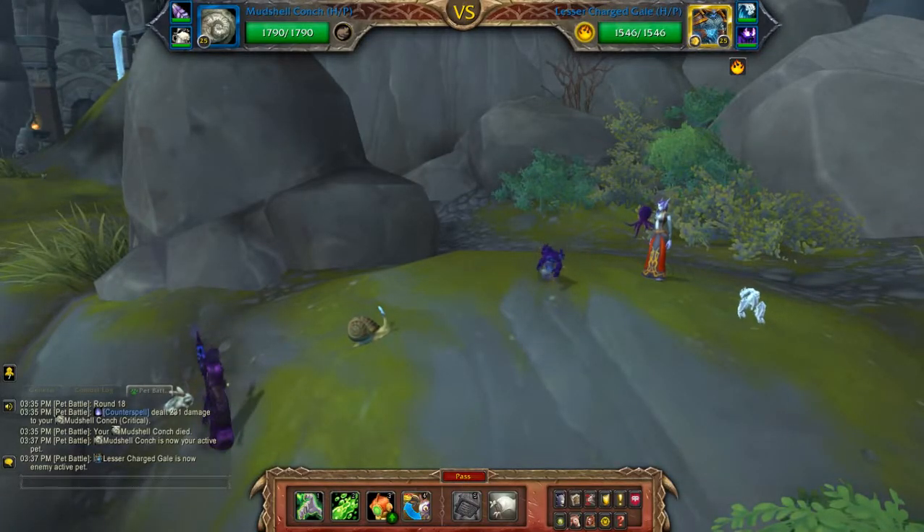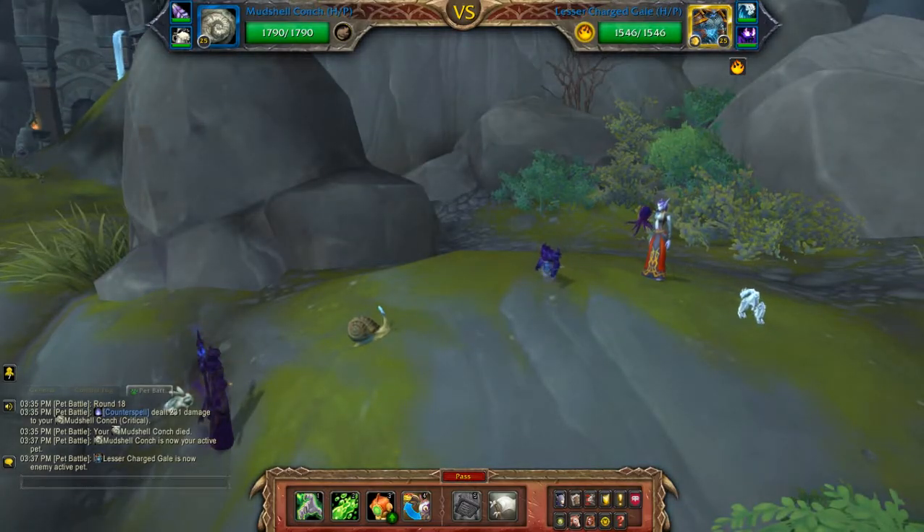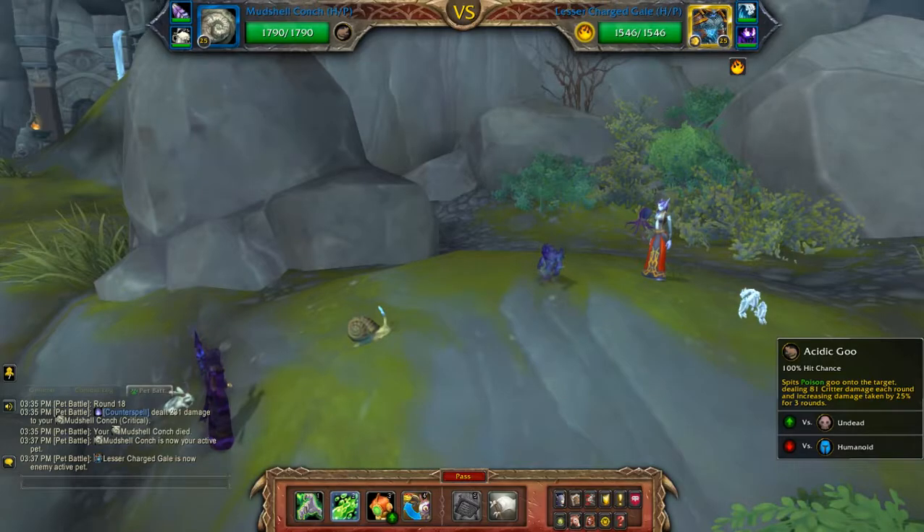Hey guys, so I have been doing pretty well with my Leanna Darkwind strategies. I only had three to go so I figured I would try working on a new one today. As you can see from the bar, I'm looking at critters today.